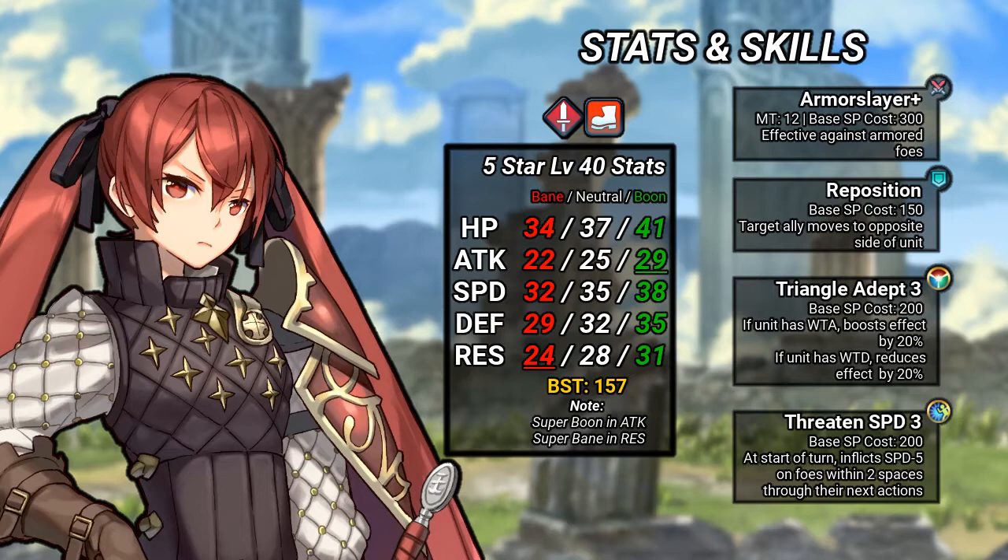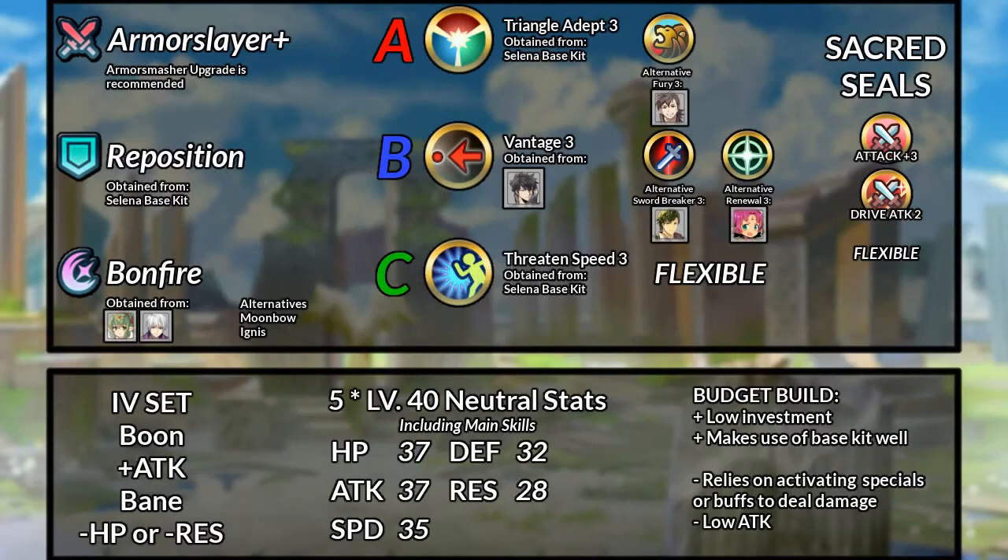Moving on to builds, let's first start with a budget build focusing on being an anti-green armored unit. In order to threaten armor units, Selina will keep her default Armor Slayer as her main weapon. Although it will take some resources, upgrading to the Armor Smasher is highly recommended.